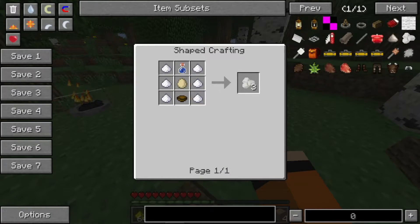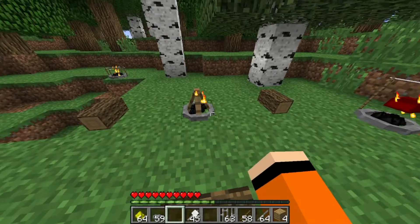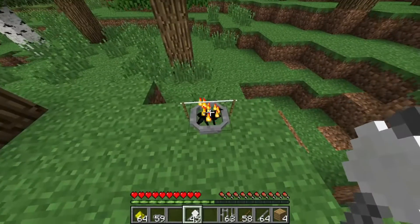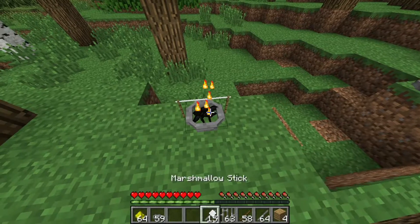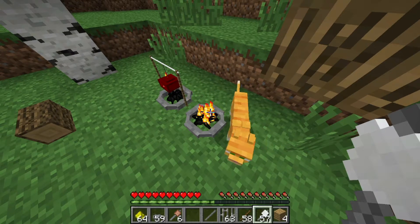Als nächstes haben wir Marshmallows. Die sind schon ein bisschen komplexer, muss man echt sagen. Dafür braucht ihr Zucker – kann man auch aus Zuckerrohr herstellen –, eine Wasserflasche, ein Ei und eine Schüssel. Dann könnt ihr quasi mit Hilfe der Sticks und der Marshmallows so einen Marshmallow-Stick machen, und das könnt ihr dann einfach übers Feuer halten. Die werden dann quasi automatisch gebraten. Ihr müsst die einfach nur in der Hand halten, am Feuer sein, und ihr seht schon: wir haben 45 von den Marshmallow-Sticks, die quasi automatisch zu gekochten Marshmallow-Sticks werden.